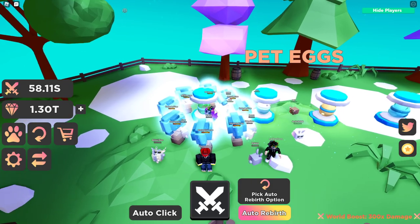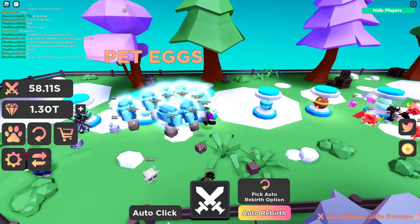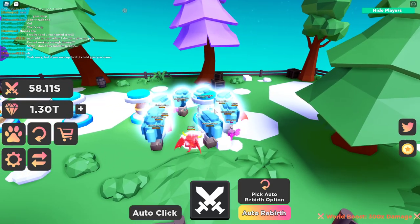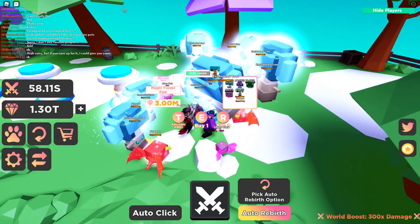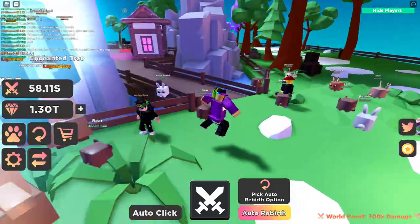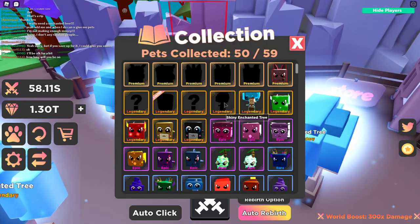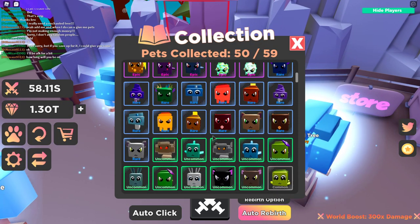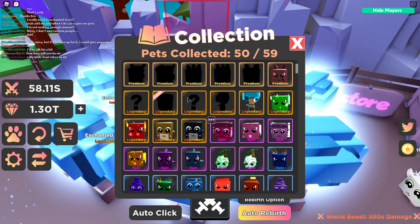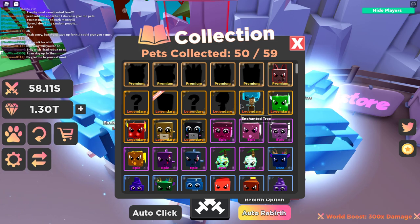I've been grinding a lot over the last couple days. I got all the pets in the forest egg, the arctic egg, and every other egg as well - desert, aquatic, volcano - and also all the pets in the magic forest egg. I've got almost every single pet in the game except for a couple, like the shiny enchanted tree which I haven't gotten yet.